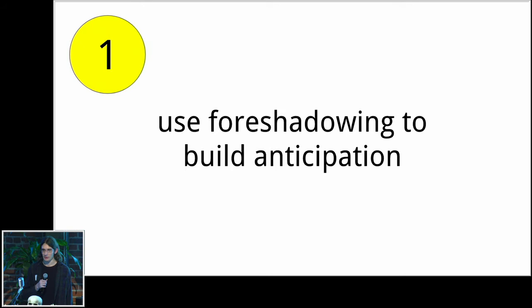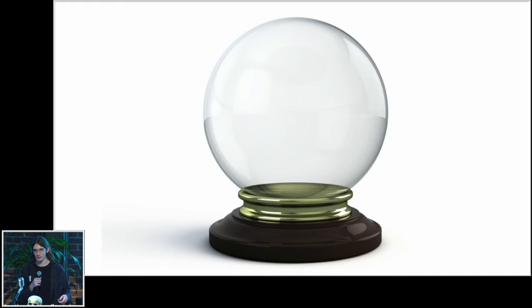Number one, without further ado, is using foreshadowing to build anticipation. This is something you see a lot in different forms of media — basically hinting at future events, trying to get the audience to develop theories about what's going to happen next. The difficulty is that in games, foreshadowing sort of requires you to predict the future — you have to know what the narrative is going to be ahead of time before you can hint at what will happen.